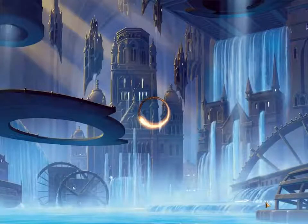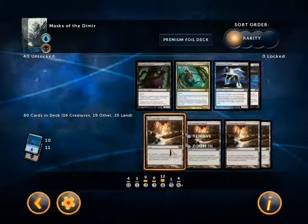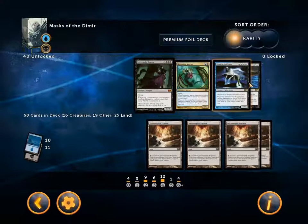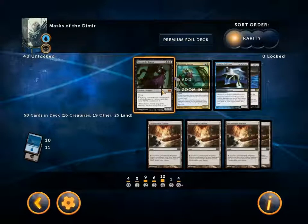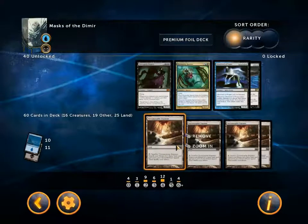We've already seen it. I will let you know how I have configured the deck in order to take Ajani on. You can already see there are some cards up here which the computer cast against me when I was up against the Masks of the Dimir deck. So really this is a configuration in order to take on Ajani.